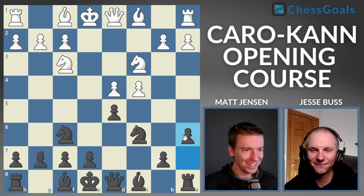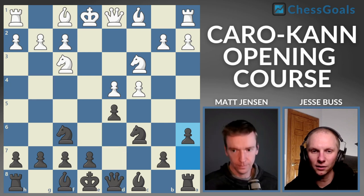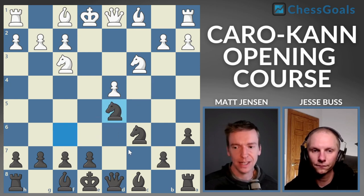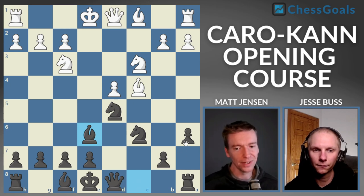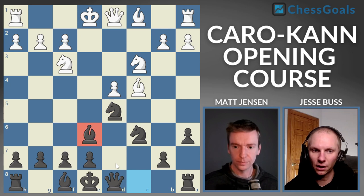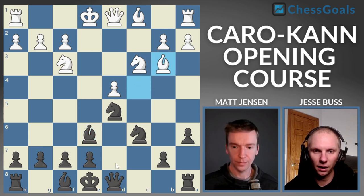I also like how A6 is a bit of a waiting move and we don't have to commit our bishop — we want to strategically place our bishop along this diagonal and we're not entirely sure where quite yet. Most players are going to take C×D5. When white doesn't take, a lot of times we'll put the bishop on E6 and force the C pawn to do something. After taking back, bishop to C4 is the most common move — a double attack also eyeing the F7 pawn. We respond with bishop to E6. It's nice that we waited with the A6 move before figuring out where to put the bishop.